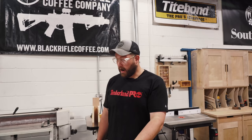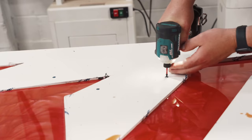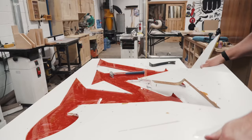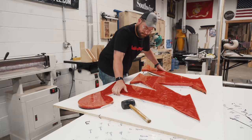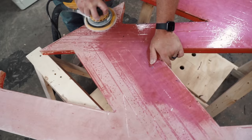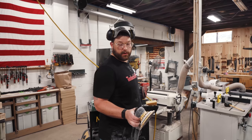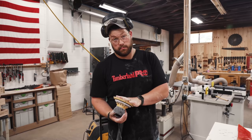We are dry, which means we need to attempt to demold this epoxy W. Because this isn't a table, it's flat enough for what we're using it for — it might be off by a 16th across. We're going to sand it, polish her up, and then figure out a way to mount it and backlight it. Just another day.